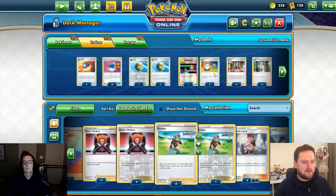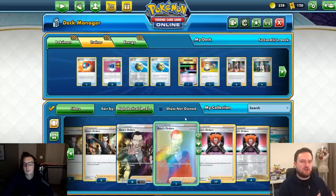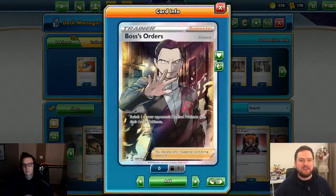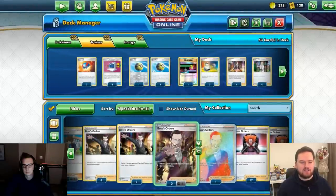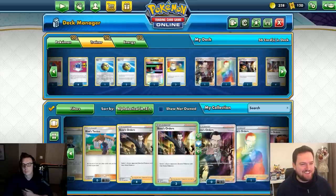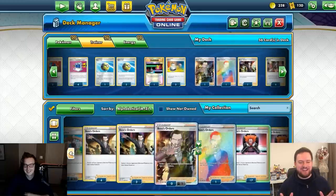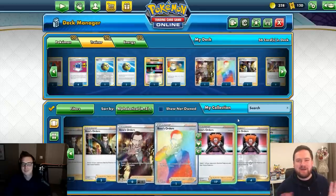Step six is tech cards — cards that help you win faster but aren't integral to how the deck works. Boss's Orders is the first one: you switch one of your opponent's Benched Pokémon into the Active, letting you target easier knockouts. We'll play three copies. As for which art to use — Giovanni versus Lysander is a heated debate, but there's no full-art Lysander yet, so Giovanni wins for now.